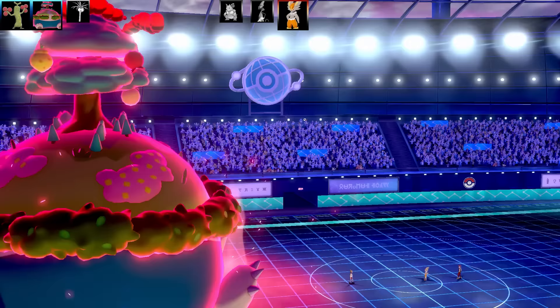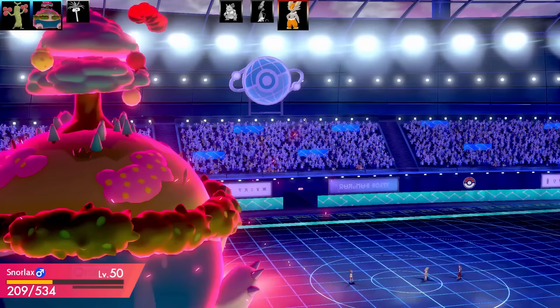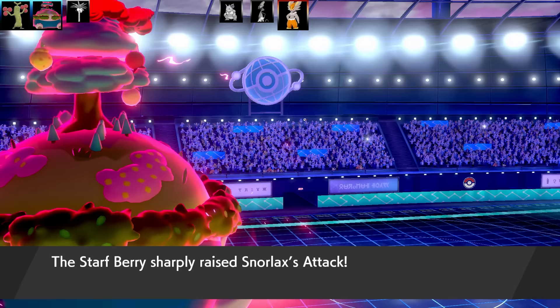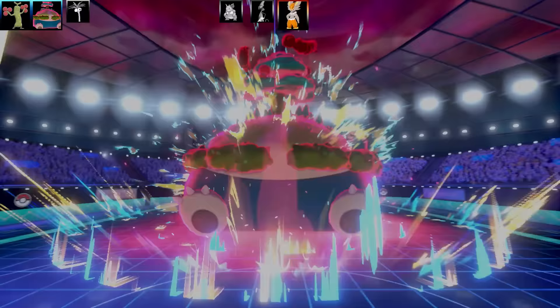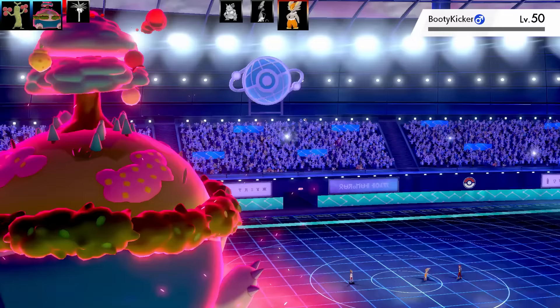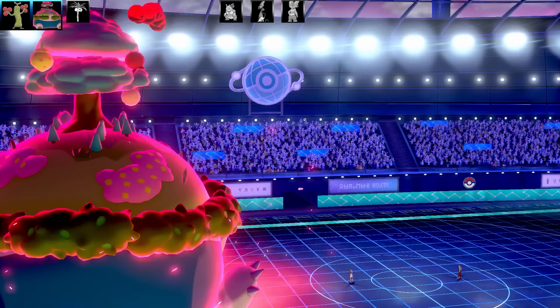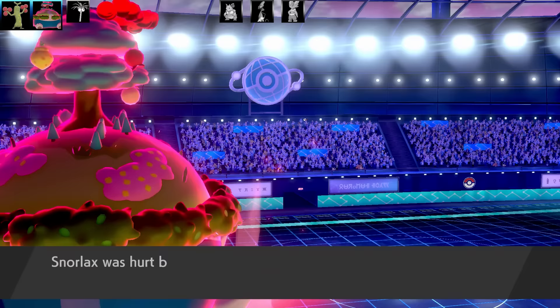Next Pokemon is Cinderace — Booty Kicker is probably going to kick my booty. Mega Kick with Libero turns it into a Normal-type. Snorlax got kicked in the tree! But finally the Staff Berry activates giving me an Attack Boost. No way — I got another Attack Boost! Snorlax has gotten lucky with the Attack boosts. Cinderace goes down in one shot, and Snorlax has really gotten me back into this game.